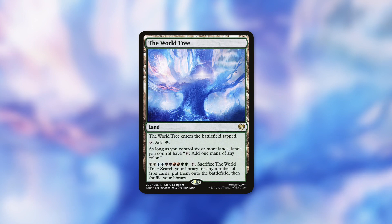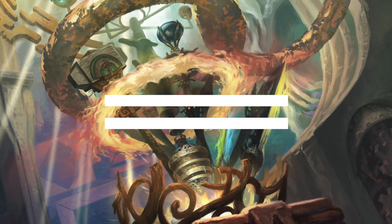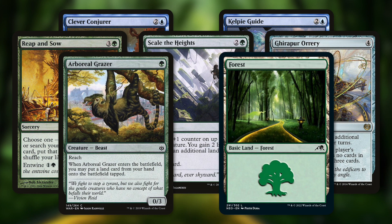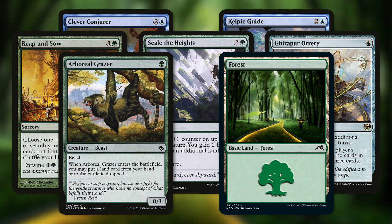Now that we've talked about the cards we're adding in, let's talk about the cards we're taking out. As I like to say, just because we are taking cards out does not mean that they are bad cards — it's just that we have a 100 card limit for our decks and we're adding cards in, so we've got to take some out. We're going to be cutting Clever Conjurer, Kelpie Guide, Reap and Sow, Scale the Heights, Gear Hulk, Arboreal Grazer, and a Forest. Not bad cards, just the cards we're adding in are going to be better and more impactful in this deck with the upgraded budget.